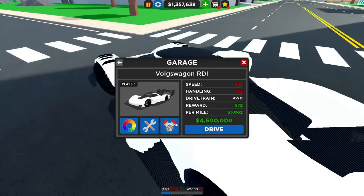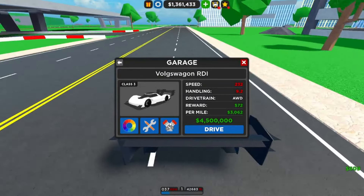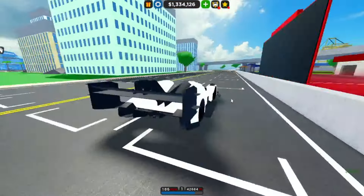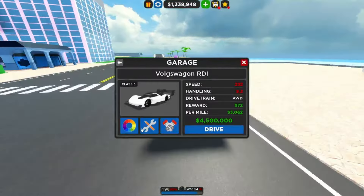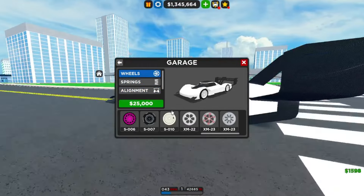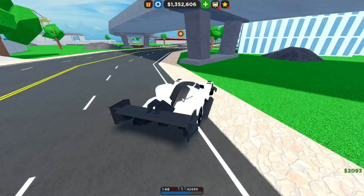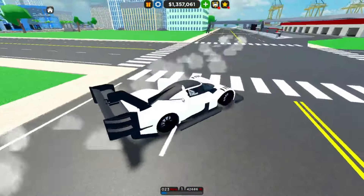The ID.R is all-wheel drive with a top speed of 232 mph, handling 9.2, $72,000 in dealership income, and $3,062 per mile. It accelerates really fast — it's actually very quick. You can't modify the spoiler unfortunately, but it's still super awesome. It's probably one of the best season prizes I've seen in a long time.